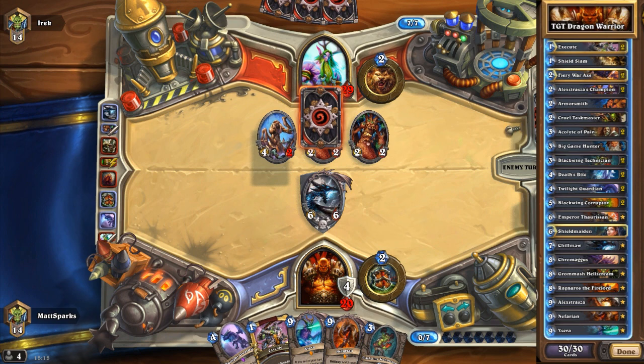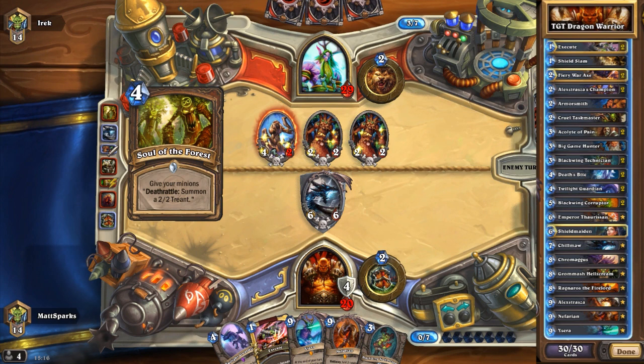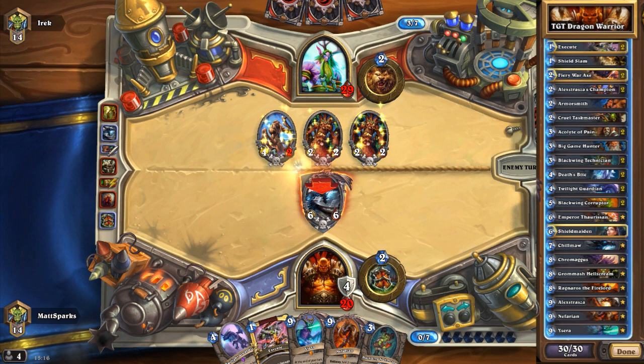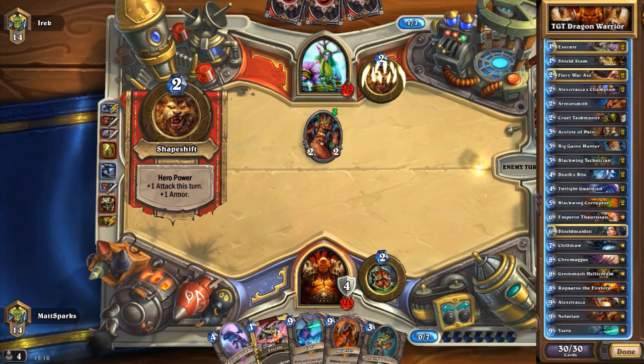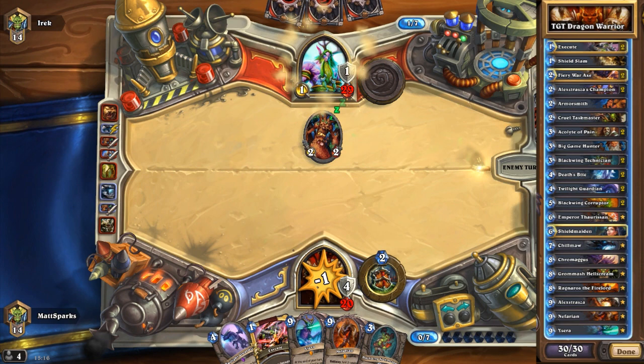At seven mana, you'll notice there is no Dr. Boom. We have another dragon in the form of Chillmaw. This is a TGT Legendary — a 6/6 dragon with Taunt, and if you're holding a dragon when it dies, it deals three damage to all minions. At eight mana, we have Chromaggus, another dragon. This one can evade being killed by Big Game Hunter, as does Chillmaw actually, which is pretty useful.